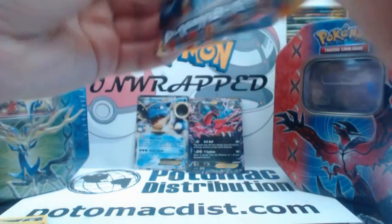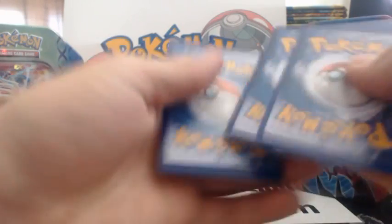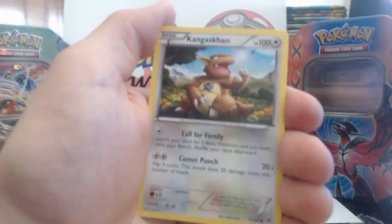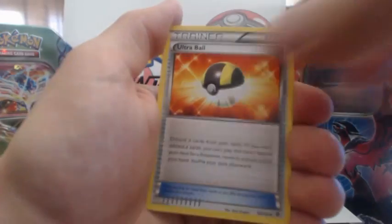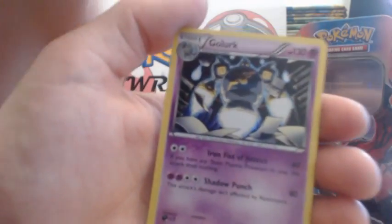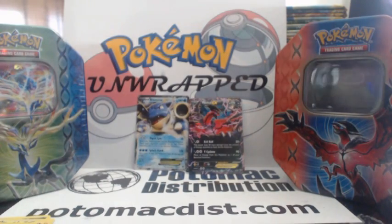Last pack — Plasma Blast! Blastoise EX! Larvesta, Remoraid, Silosus, Kangaskhan, Throw, Chatot, Ultra Ball, Energy Retrieval, a Reverse Holographic Surskit, and a Golurk Holographic Rare! That tin was awesome!